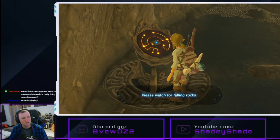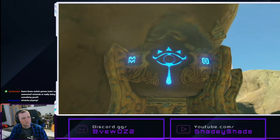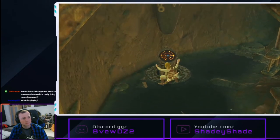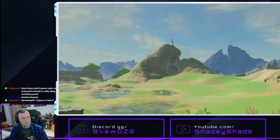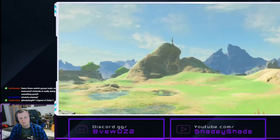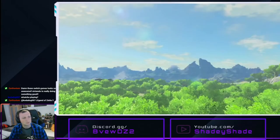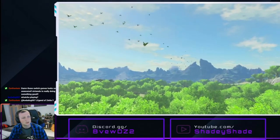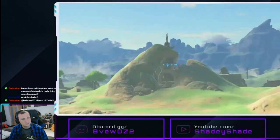Nintendo are definitely doing good. Watch for falling rocks. It has the Zelda Rai. Well, I think I found where I was supposed to go. That was just a normal audio bug from it being a cheap capture card. So I definitely found what I was supposed to do — but I've set off an earthquake.